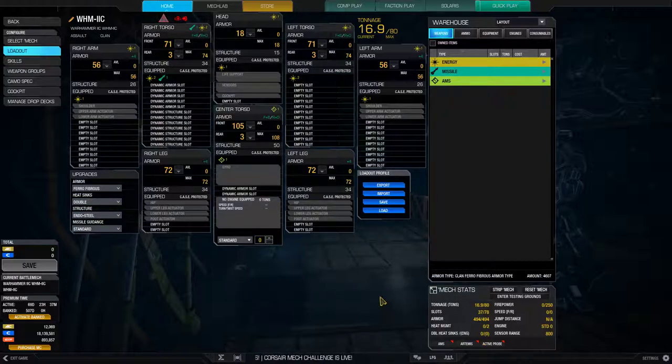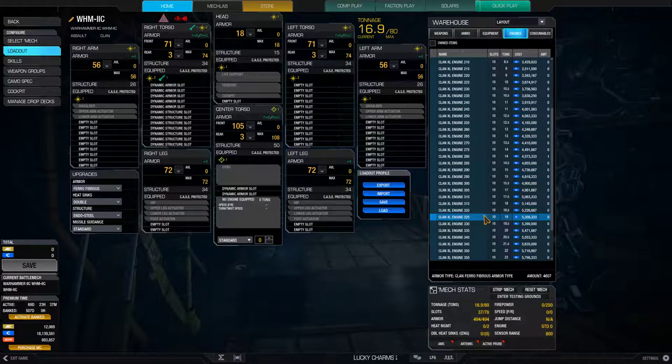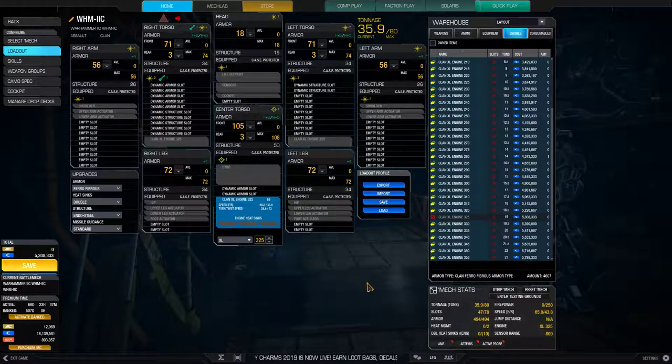Two ways I think of going for a build. What I usually personally like to do is mess around with the engine first — figure out what speed I want to aim at. Something like 65 kph might be very reasonable. This is going to be a laser vomit build though, so very likely I'm going to end up using a bigger engine, because energy weapons don't weigh a lot.